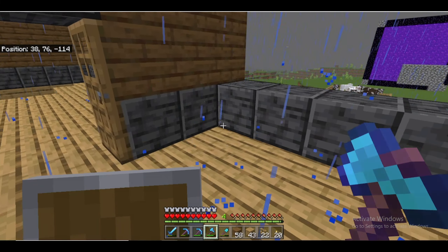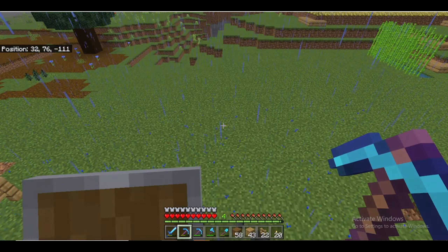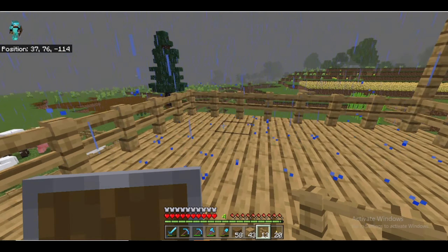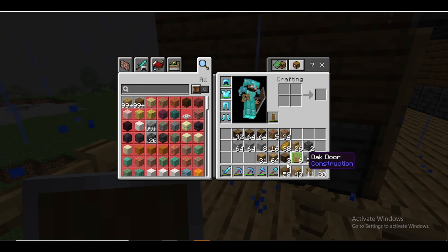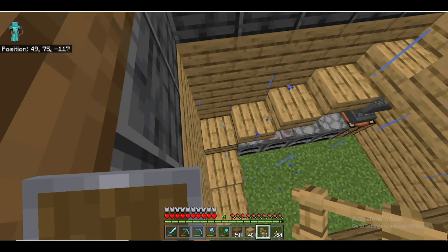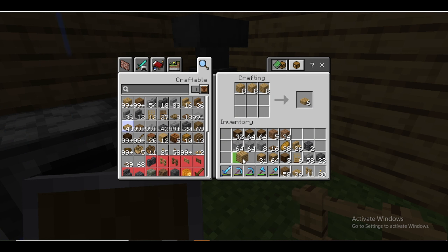I've completed my floor — the first floor. I had an idea, and a friend also gave me an idea while I was on a call with them. They said something about scenery, so I came up with the idea of making a balcony so that the outside area is a balcony from where I can look at all my farms around the house.